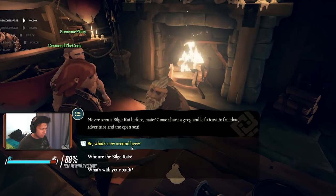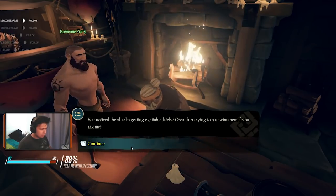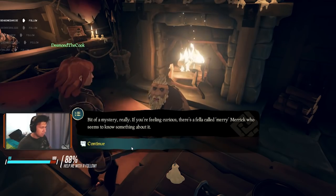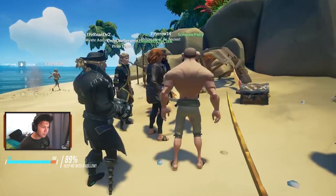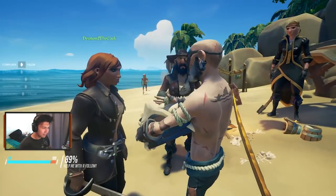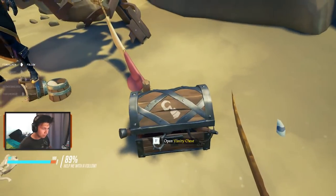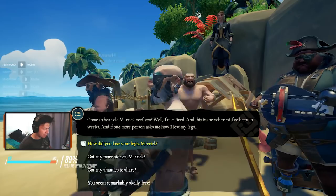First of all, you're going to have to talk to one of the guys at the inns. You're going to see a guy sitting down by the bar or one of the tables and he's going to give you a quest and tell you to head towards Sharkbait Cove and talk to Merrick. Merrick is going to be your initial quest giver and he's the main character in this plot. Be sure you head there and talk to him. Once you do so, he's going to give you a hint on where to get the first book.